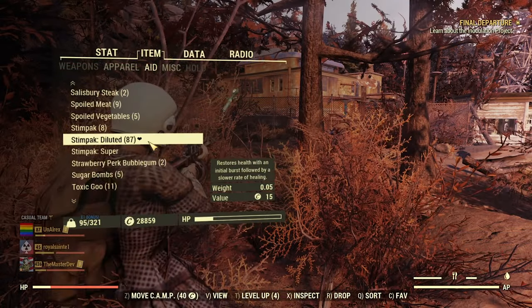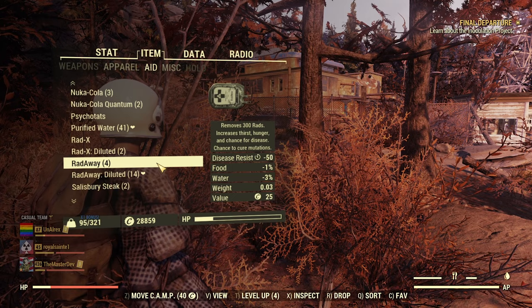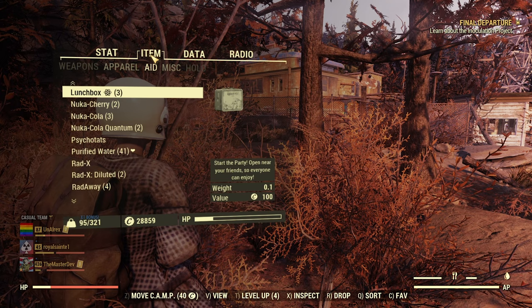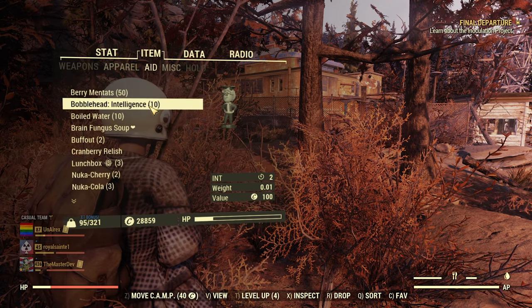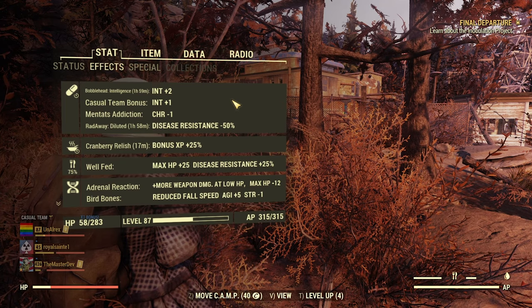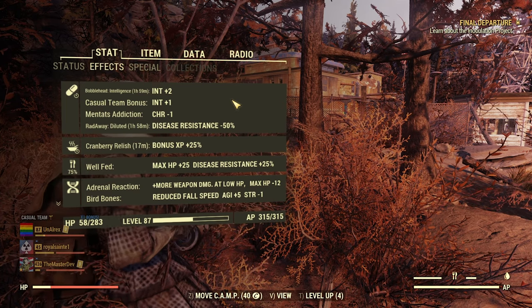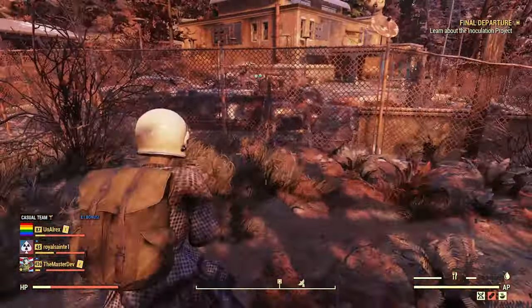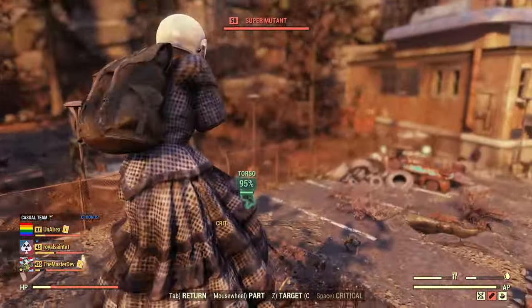In preparation, you'll want to use consumables like cranberry relish and brain fungus to help with bonus XP. You may use corn soup for AP refresh or blight soup for crit bonus damage. Maintain your well-rested, well-tuned, well-fed, and well-hydrated effects so your character may be more proficient. And on top of that, make sure you have enough ammo because Commando goes through a lot of it.